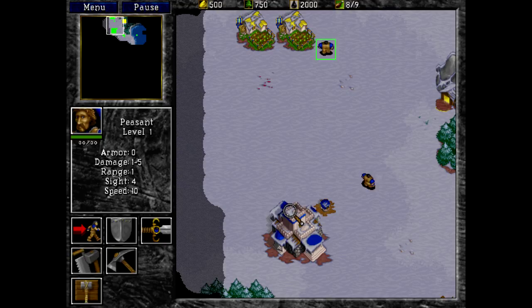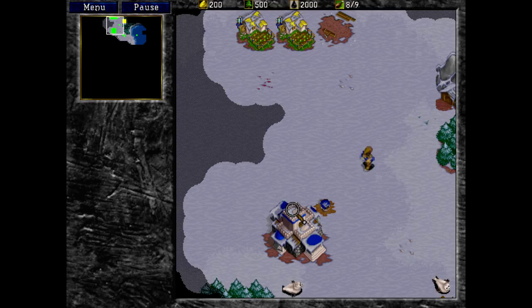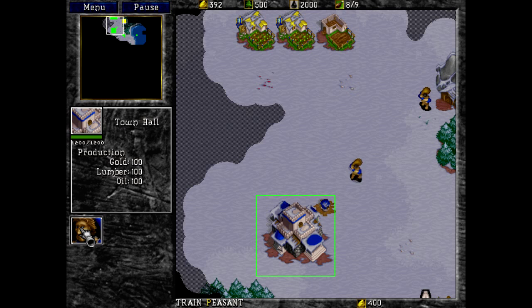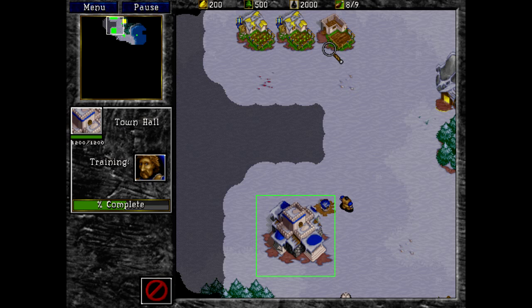Go ahead and make me a farm. You have to wait until he actually starts doing it before the gold goes away — if I had started creating another peasant, he would have stopped. I'm going to need one more peasant and definitely somebody harvesting lumber. I might be overdoing it on the peasants, but it's just the way I've been trained through RTSs — that economy is what you want going as much as possible.